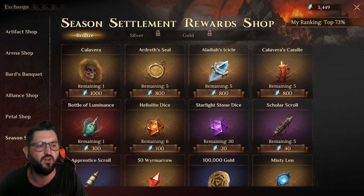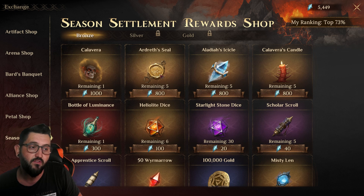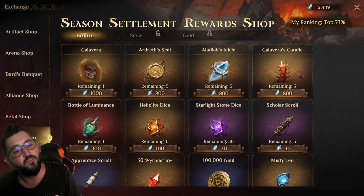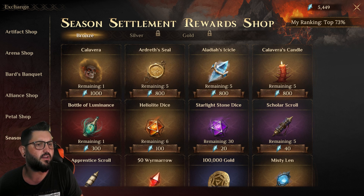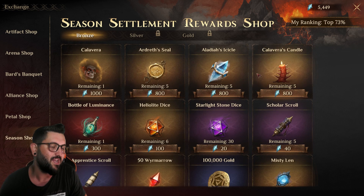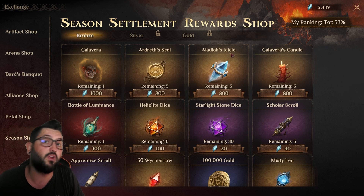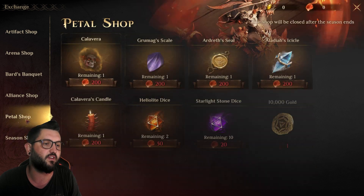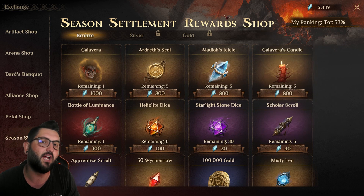The best things to spend pure sand cores on are getting all five Ardress seals for Ardress inspiration five, all five of Aladia's to get her to i5, and all five of Calavera's for i5 as well. There's another hero — Uthr — who is apparently so bad they didn't even include him here. Getting inspiration five as soon as possible is key because it gives cool bonuses and a ton of extra stats, making future content much easier.